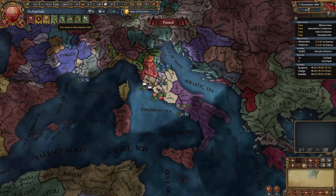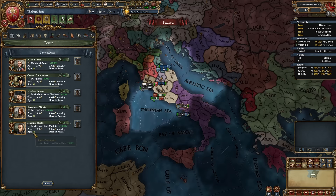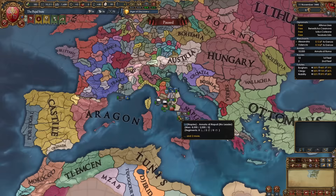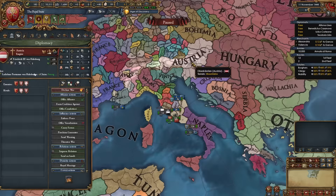Now go into advisors and hire some. Get a level 1 admin advisor — I'm getting the yearly inflation reduction guy. Then get a diplo rep or improve relations level 1 diplomat advisor. And get a morale, discipline, fort defense, or manpower level 1 military advisor. As the Pope at the start you can ally virtually any nation you want — it's super easy to get alliances. The nations I recommend allying are Austria first, which will help with HRE nations or even potentially joining the HRE temporarily.